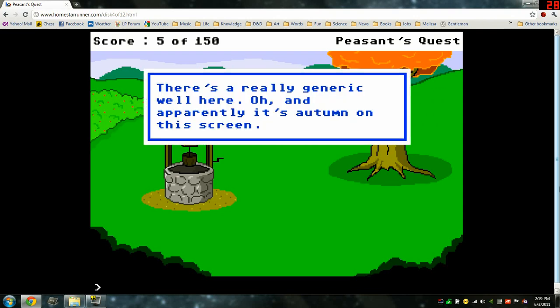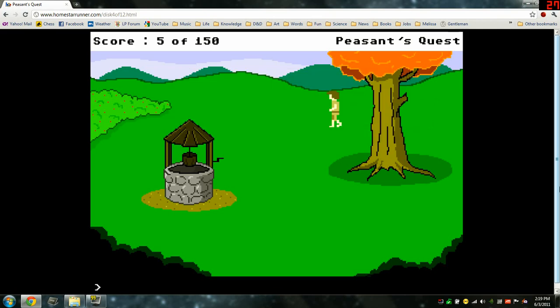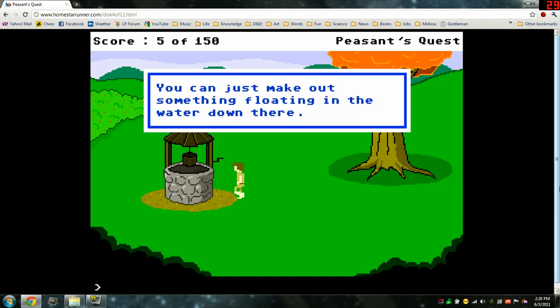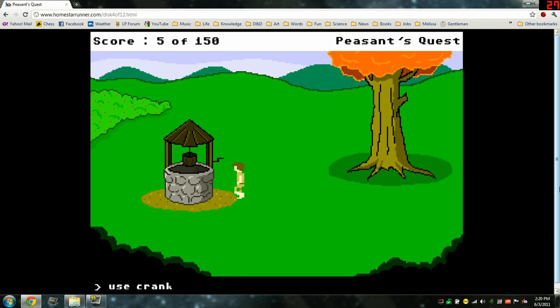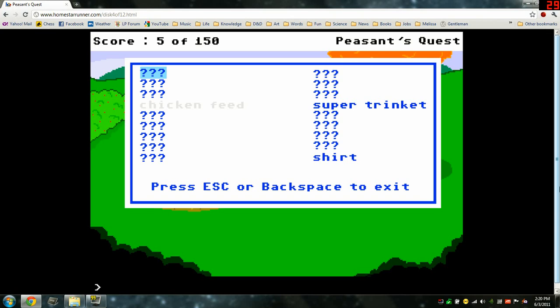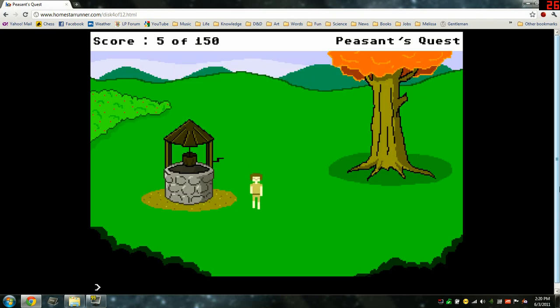There's a really generic well here, and apparently it's autumn on this screen. Look well — pretty average, you're not a big well person, you're more into bridges. It does have a cute little bucket though, and there's a metal crank too. You can just make out something floating in the water down there. Use crank — it won't budge. Maybe if there's something heavy in that bucket. Do we have anything heavy? Just a super trinket and a shirt.